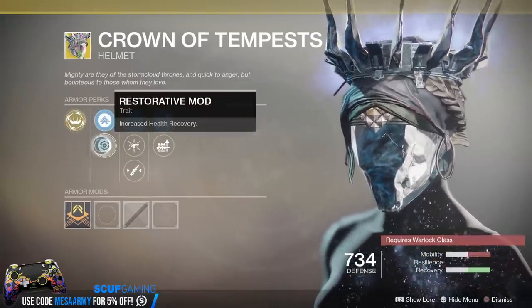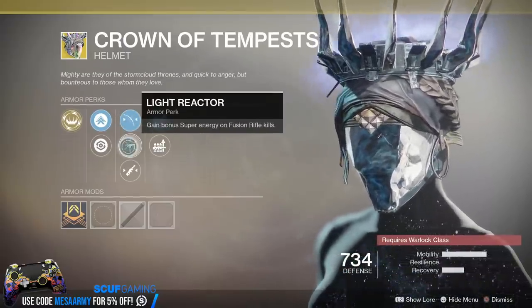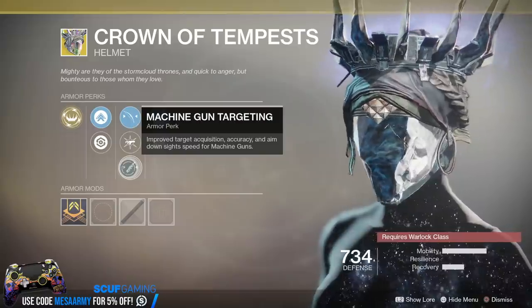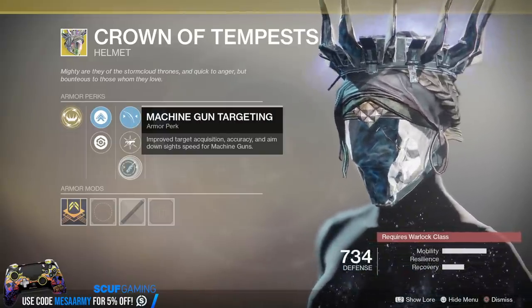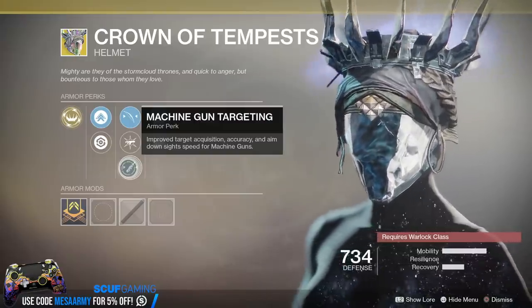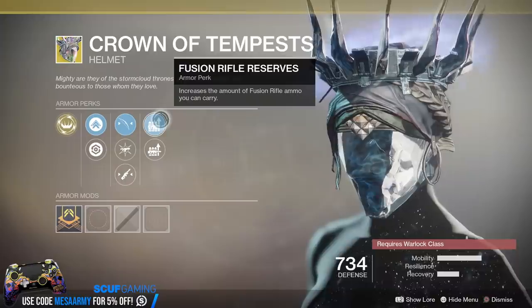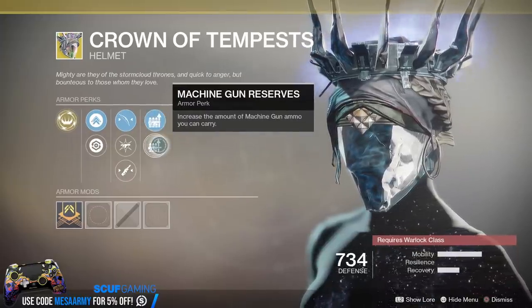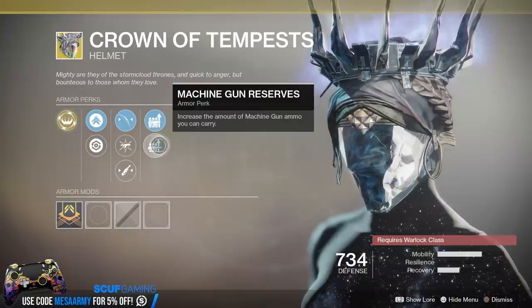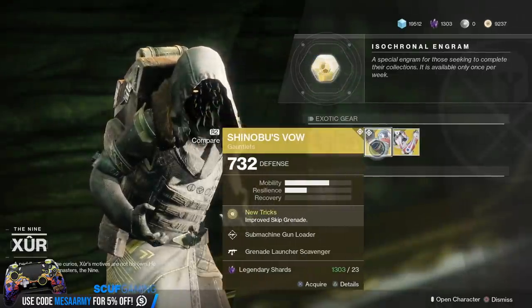We have Mobility, Recovery, Bow Targeting, Light Reactor — Gain Bonus Super Energy on Fusion Rifle Kills — Machine Gun Targeting. Whenever you get targeting, it's going to improve target acquisition, which means aim assist, accuracy, and aim down sight speeds for machine guns. We've got Fusion Rifle Reserves and Machine Gun Reserves, which means when you pick up ammo you will actually get more if you're using a machine gun.